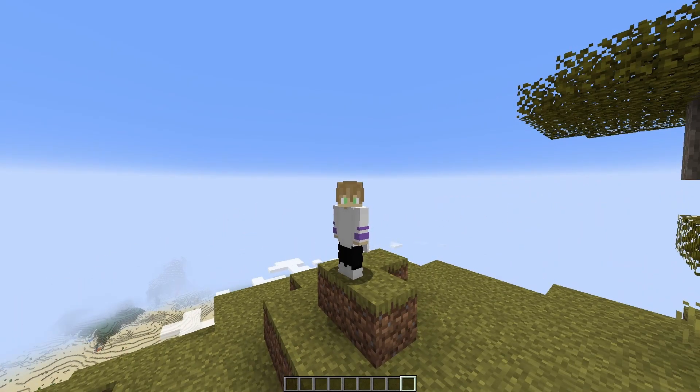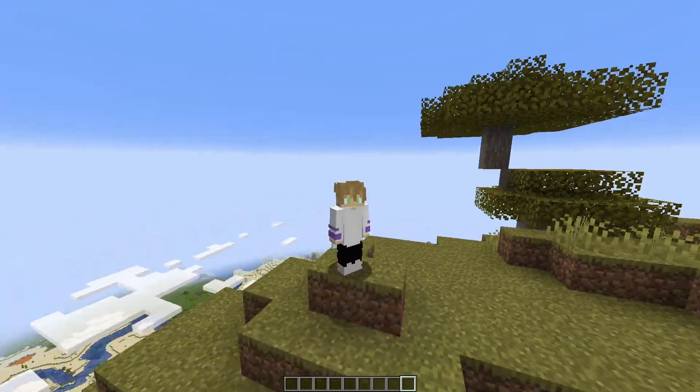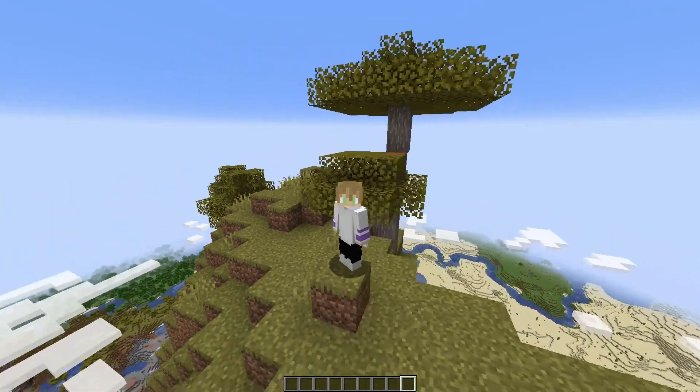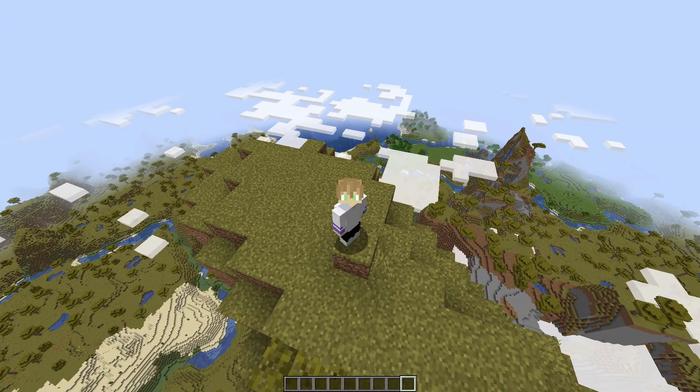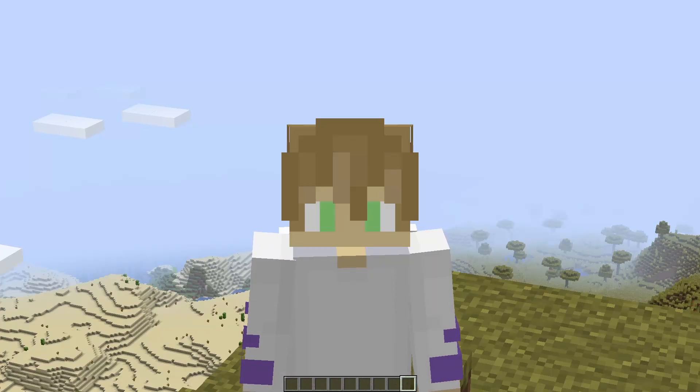They follow you around, they teleport to you, they give you gifts, they scare away creepers. What isn't there to want from a cat in Minecraft? I couldn't imagine any reason. Well, maybe because you get super attached to it and then really sad if anything happens — really, really sad over a fake cat that you have an unhealthy relationship with. Yeah, why wouldn't you want a cat?